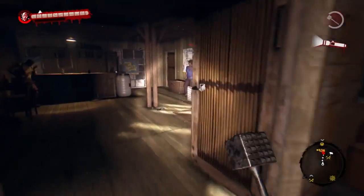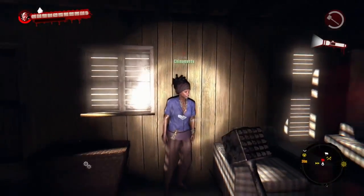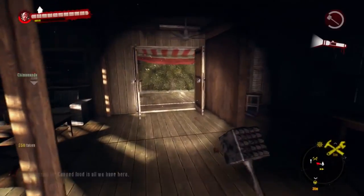You need to come over here to this NPC — I'm calling her Cinnamon, that's her name now. She will ask you to give her canned food, and as you can see I get 3520 XP every time I give her some. That's a big chunk of XP right there.